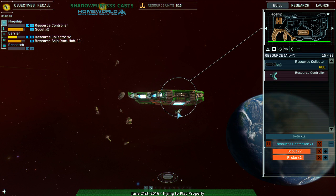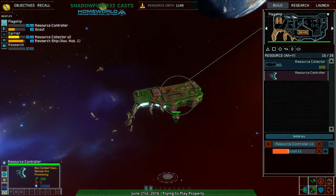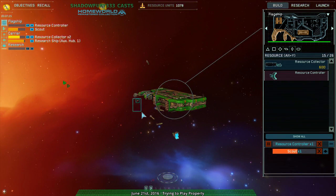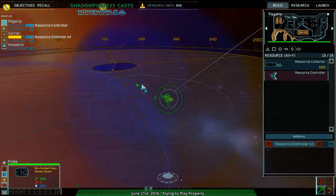Where are the controllers? There's one over here and one over there — okay, there we go. Probe complete. Guard order confirmed — nice, another one of those. Where's my probe? There's my probe.